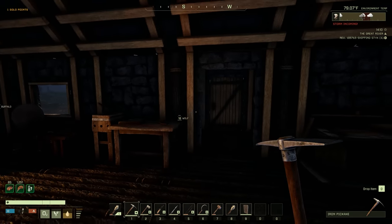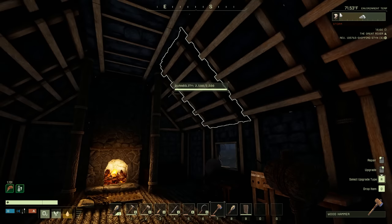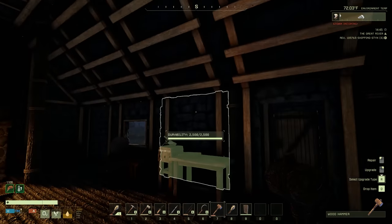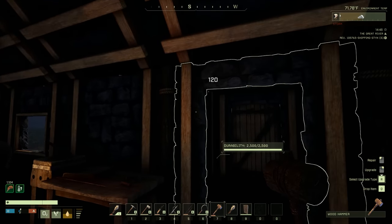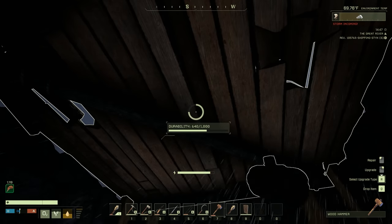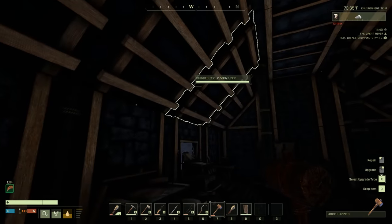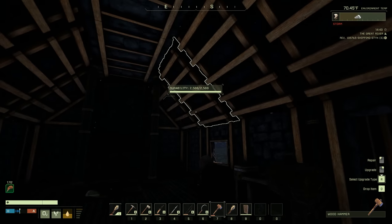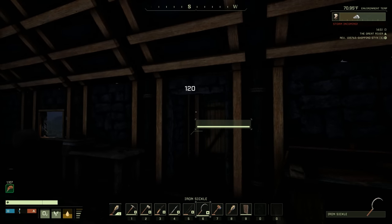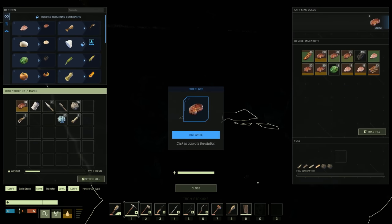We've got a wolf out there - he can't see me through the window. We're in the red storm part right now and it's actually not even affecting anything. Oh, I forgot this roof wasn't stone - I need to get that upgraded. But it's not affecting anything else. Wait, I think I just heard something pop - didn't even touch it, it seems good. Oh, my fireplace went out.